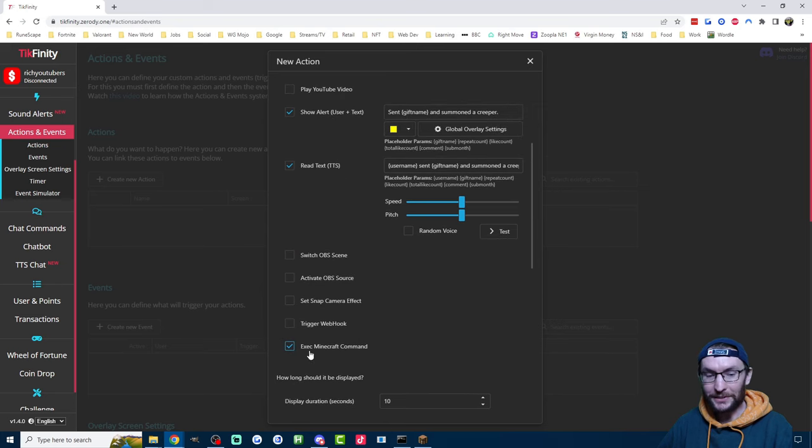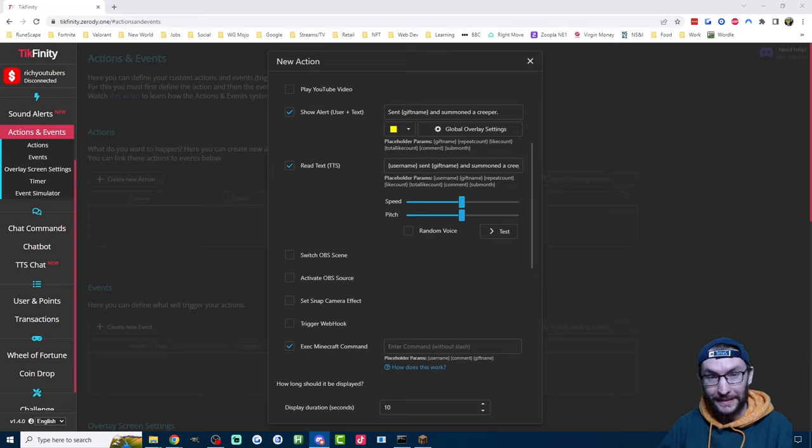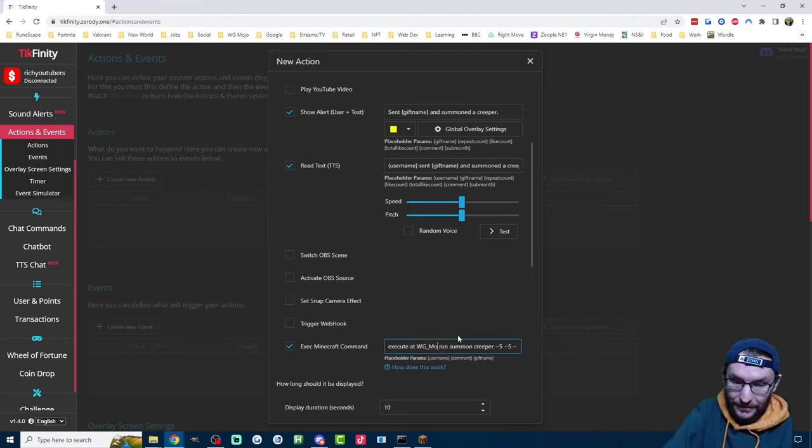Let's move on to the fun part: Execute the Minecraft Command. I'll put these commands in the description so you can copy and paste. Paste it into the box — what it currently says is: execute at [player_name] run summon Creeper, followed by some curly symbols and custom name. You need to change 'player name' to your username inside the game — for me that's WG_Mojo. I think it's case sensitive, so make sure you get that correct. 'Run' just means it's going to execute a Minecraft command. This is the summon command, which will summon any NPC — in this case a Creeper. The coordinates ~5 ~5 ~ are relative — spawning it five blocks ahead and five blocks up, to avoid it clipping into uneven ground. The bit at the end renames the Creeper to the username of the person who sent the gift, so you can see which viewer spawned it. The only thing you need to change if you copy-paste is 'player name' to your in-game username.